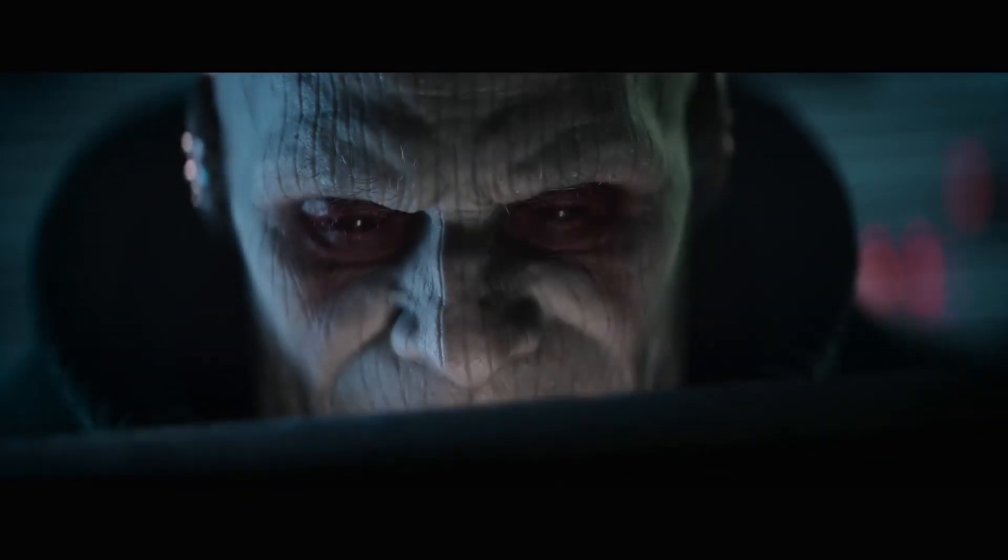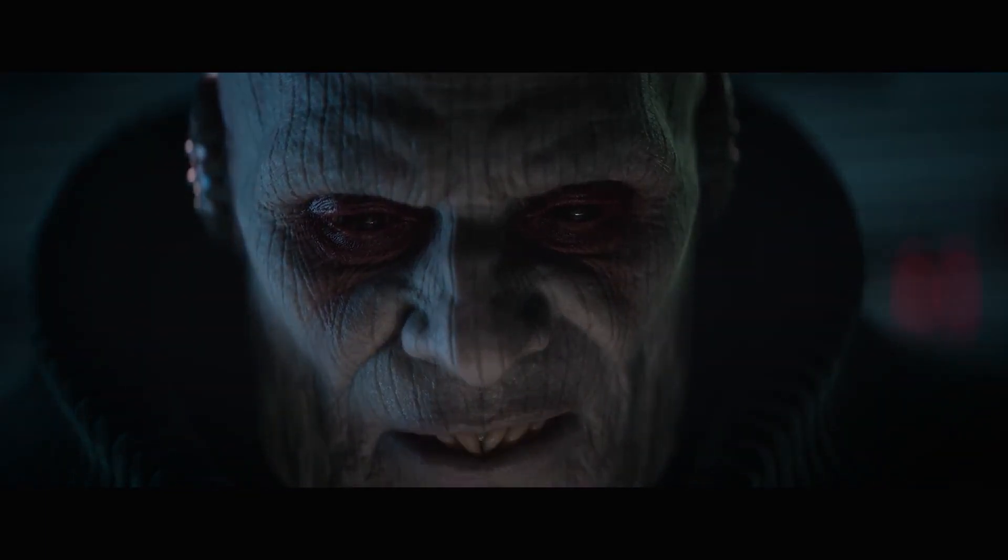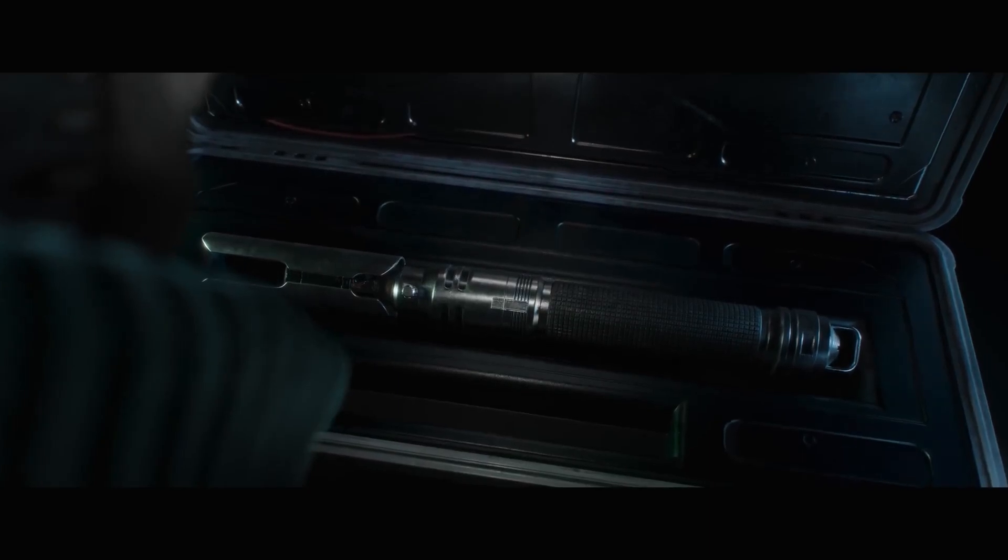A brand new, heavier Kylo Ren-style crossguard lightsaber stance is added that requires more confidence to use due to its longer timing windows in blocking and parrying enemy attacks. These different stances are designed to be used to combat specific types of enemies, which Asmussen says will make the player figure out what the best weapon of choice is.